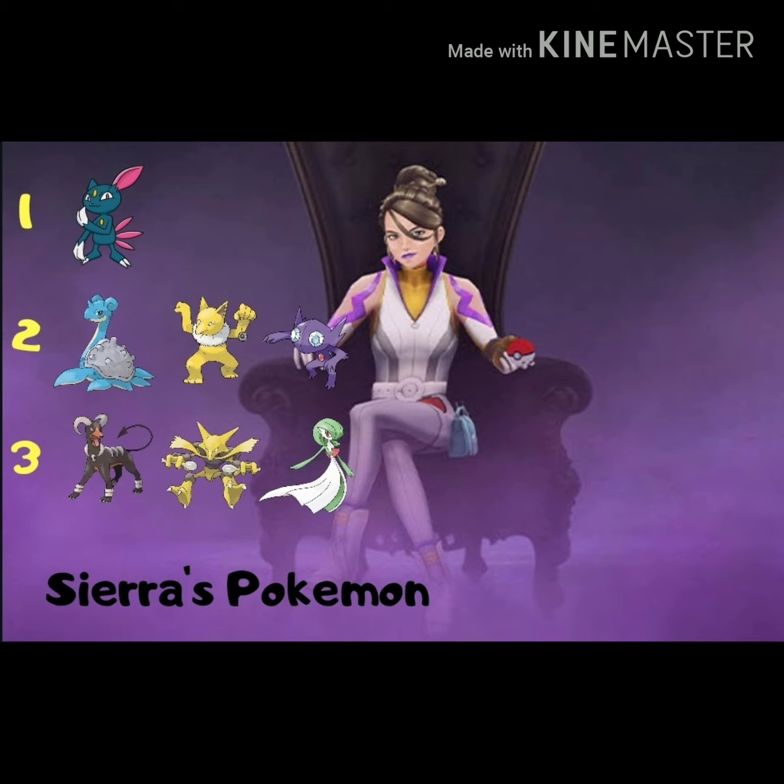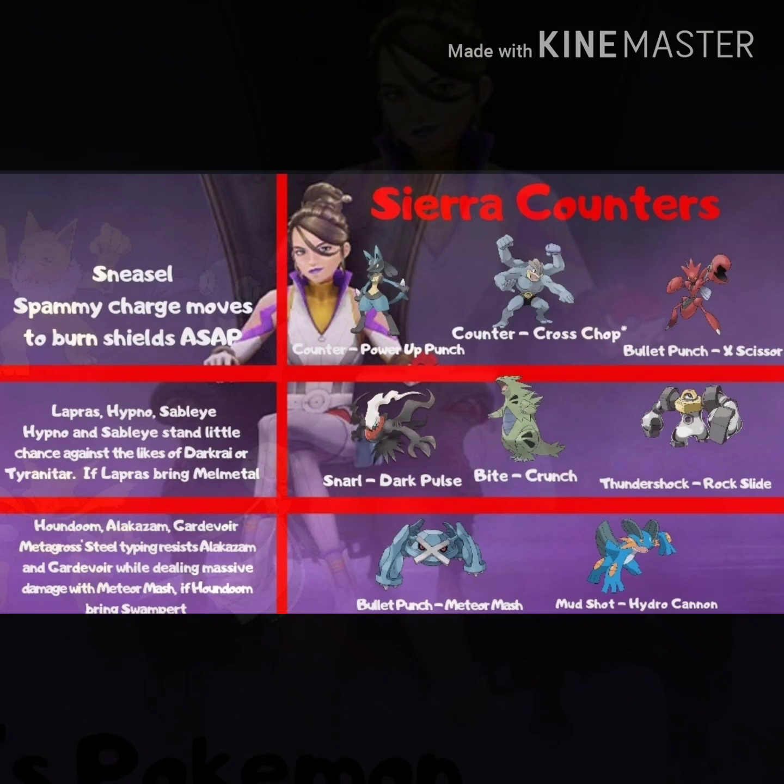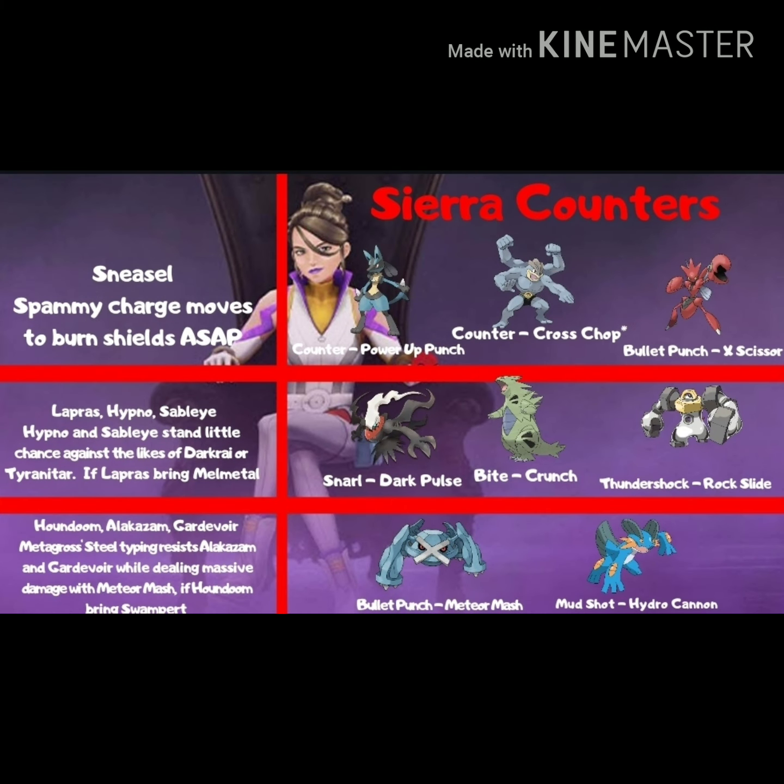For Sneasel, spammy charge moves from fighting types work great: Counter Power-Up Punch Lucario, Counter Cross Chop Machamp, or notably Bullet Punch X-Scissor Scizor — X-Scissor comes so fast and is super effective against dark types. For the second slot, Hypno and Sableye don't stand much of a chance against Darkrai with Snarl Dark Pulse, or Tyranitar with Bite Crunch. If it's Lapras, bring Melmetal — its Thundershock builds Rock Slide incredibly fast, and Rock is super effective against Lapras's ice typing.